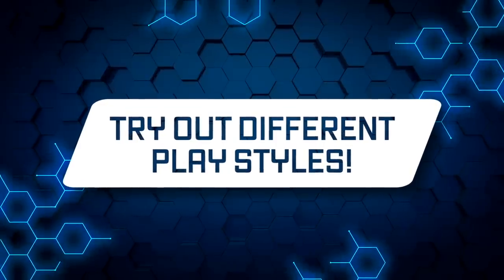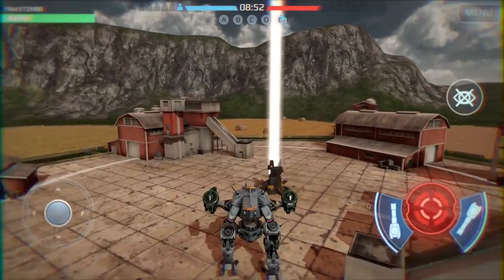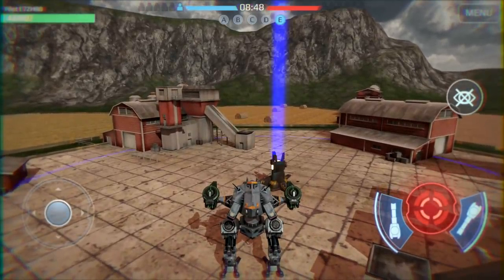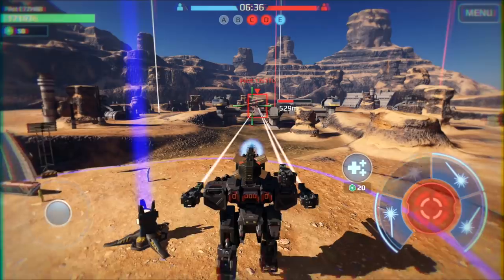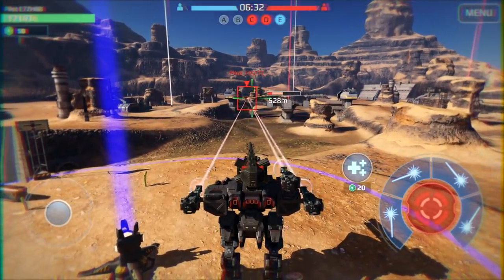Try out different playstyles. If your robot runs fast but gets killed in open combat, try to focus on capturing beacons. If it's too slow, replace close quarters weapons with sniper ones. You don't need speed when you can shoot across the whole map.